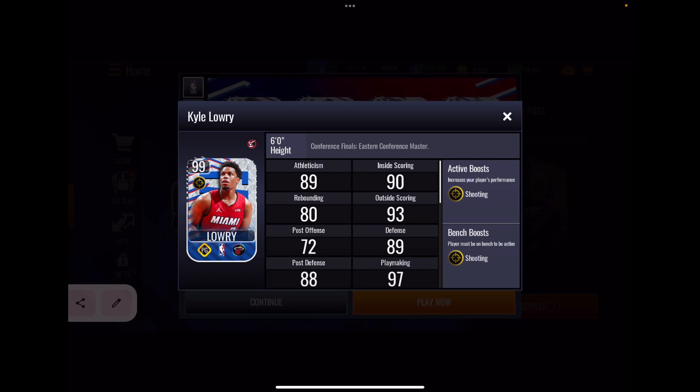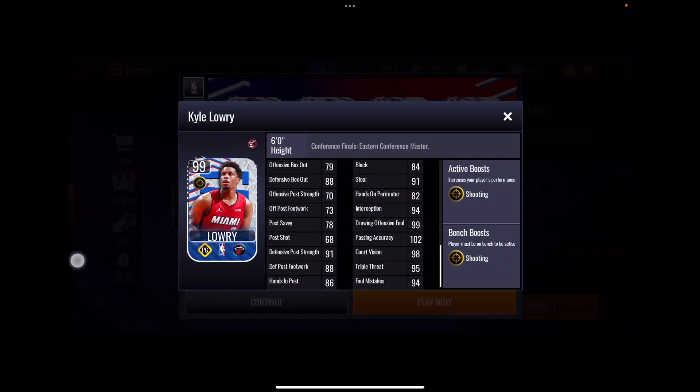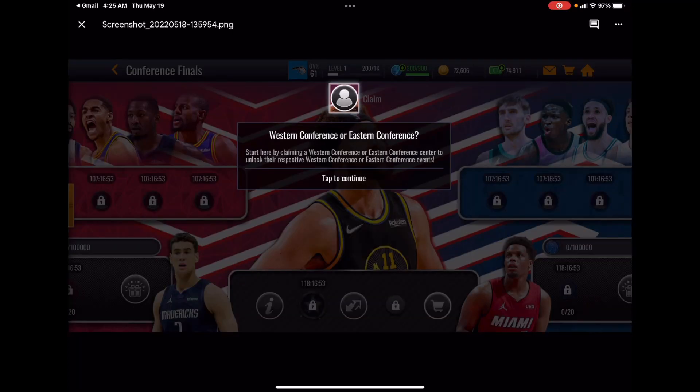On to Kyle Lowry — he has that gold shooting boost. His athleticism stats are pretty decent, inside scoring game is just fine except for a really low dunk, perimeter shooting looks pretty good, defense looks okay, and his playmaking stats look pretty good. That's it for Kyle Lowry, a strategic point guard.